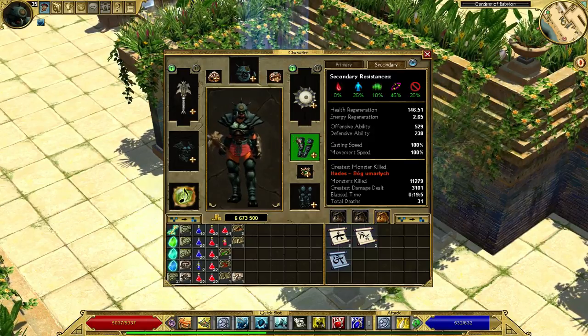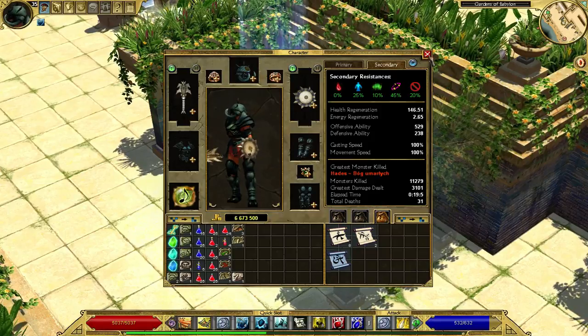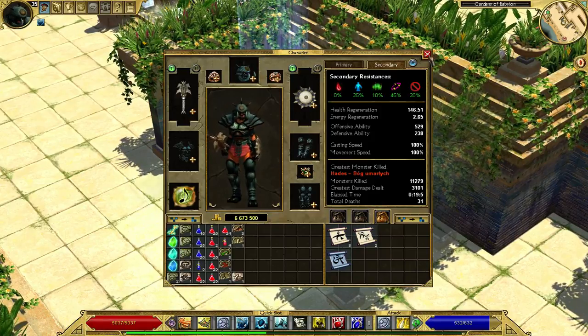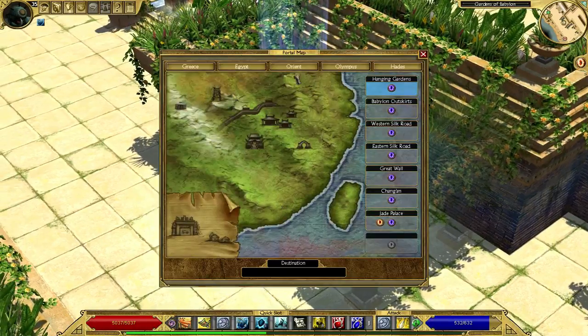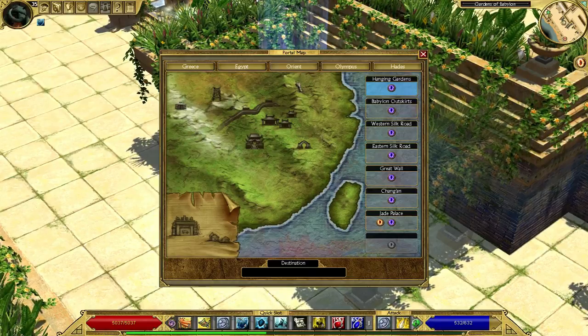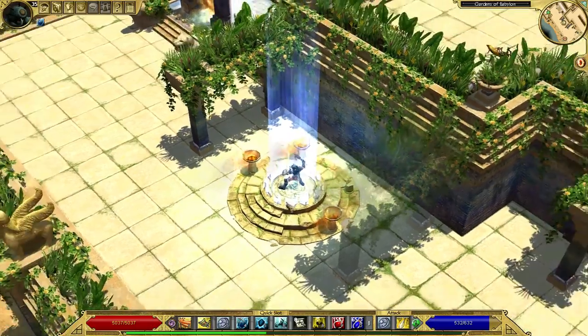So you can experiment with that. And for that you will need to get Viney Growth. To get Viney Growth you need to be level 18, because otherwise you can't use it. And also you need to be at least in the third act, which is Orient. So I will show you now three places where you can farm it. The first one will be Hanging Gardens — we'll get all the way there.